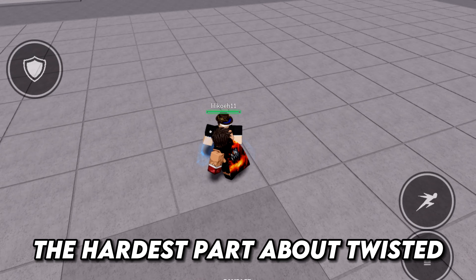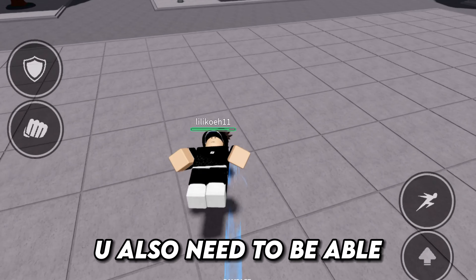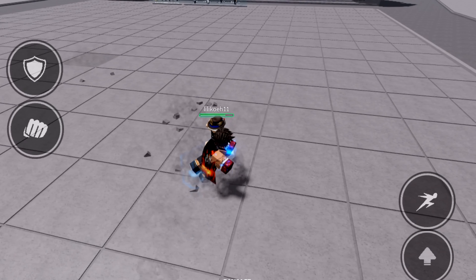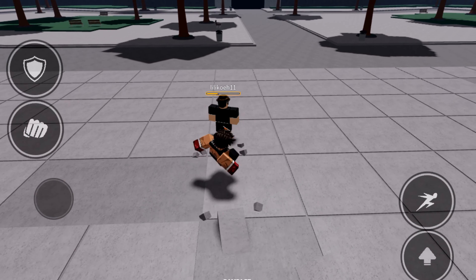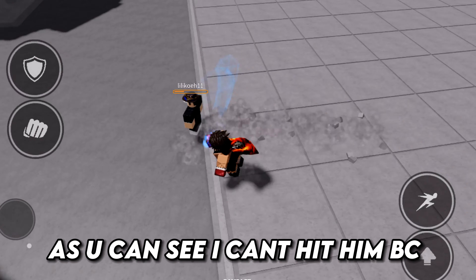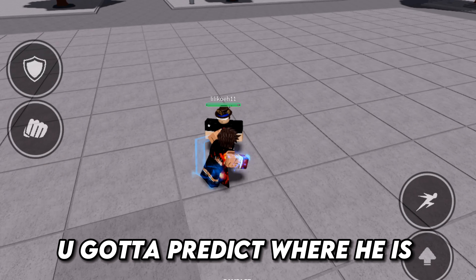The hardest part about Twisted is to hit the head so the player doesn't go far. You also need to be able to side-dash to it. One thing you don't want is this — as you can see, I can't hit him because I'm in the air. You gotta predict where he is going to be.